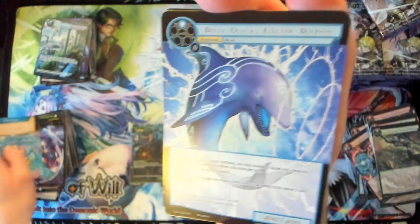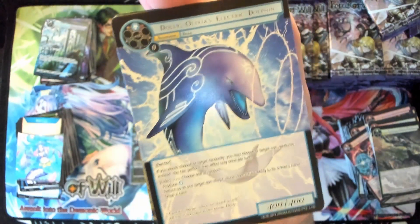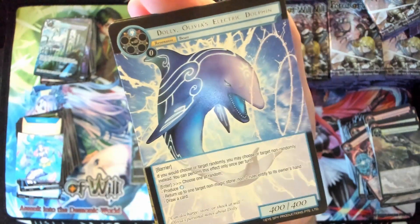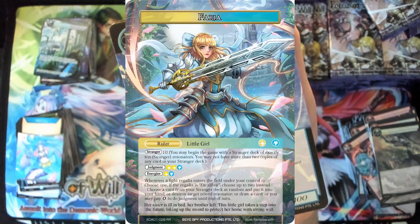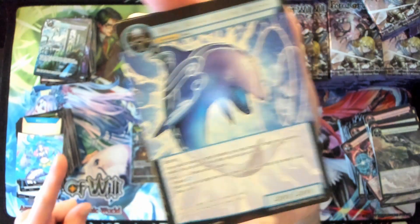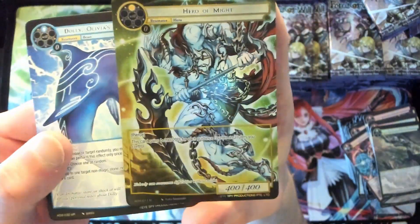Basic Olivia token. We have Dolly — Olivia's Electric Dolphin — for our Marvel rare, this is awesome. I could easily see this card played outside of Olivia because it says if you would choose or target randomly, you may choose non-randomly — that applies to the stranger deck since you choose a card from it randomly.